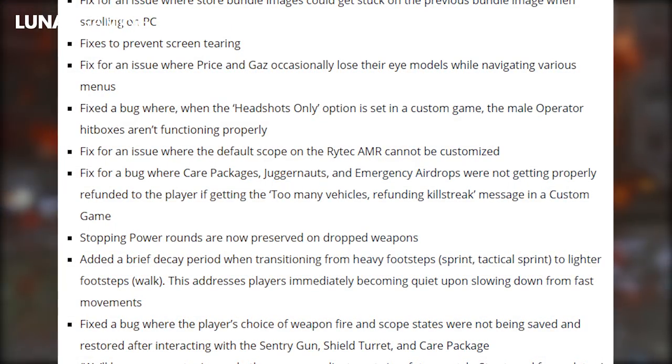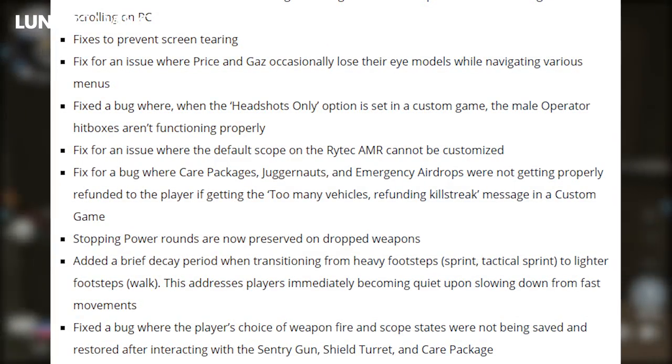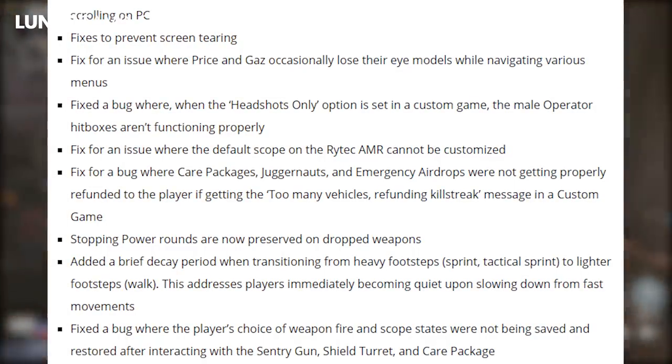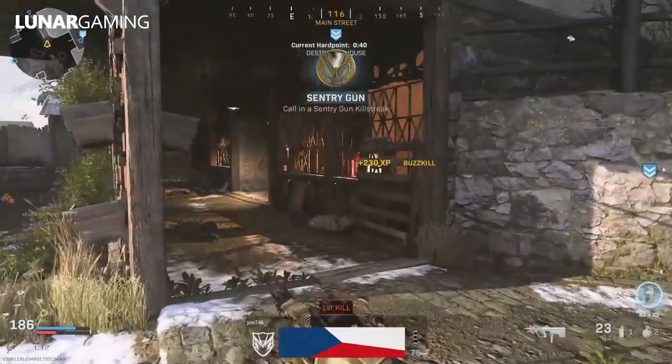This addresses players immediately becoming quiet upon slowing down from fast movement. Fixed a bug where the player's choice of weapon fire and scope states were not being saved and restored after interacting with the sentry gun, shield turret, and care package.